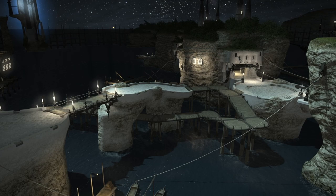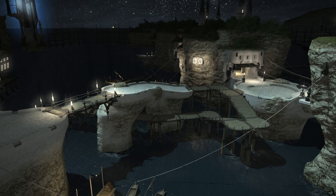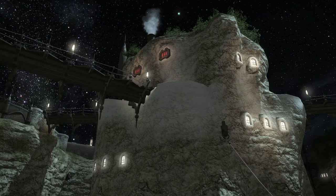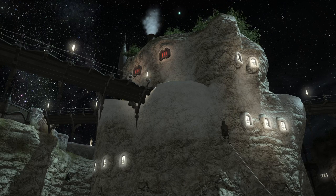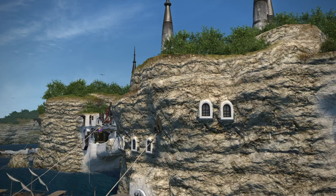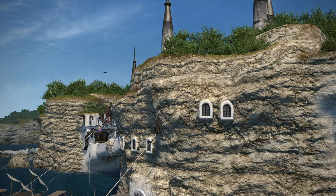They built with the landscape around them in this city, rather than terraforming it to perfectly meet their needs. Look at these windows poking right out of the rock. If it weren't for those, you wouldn't even know people could be inside of them. You can't go in there, but I can't help but wonder what the internal layout of this building is.